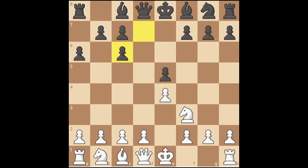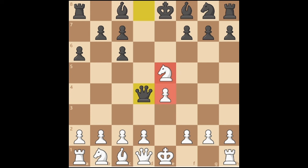Instead of capturing their pawn on E5, develop your other knight. The reason we won't take the pawn is due to Queen D4. If black plays this move, our pawn and knight get forked and our position will be worse than black's.